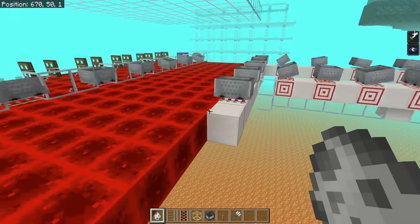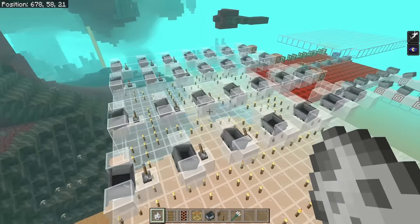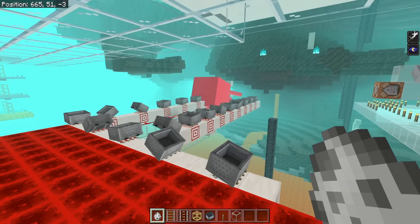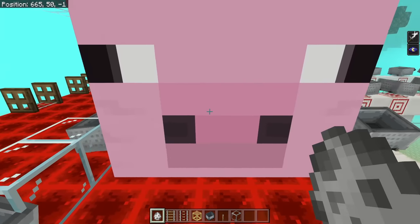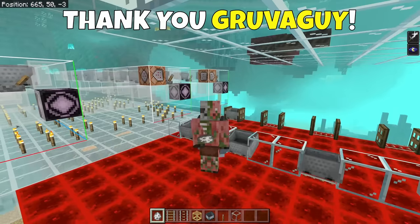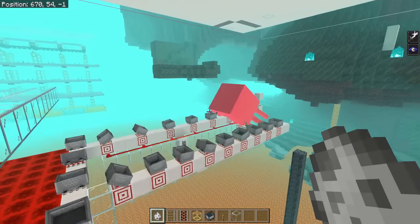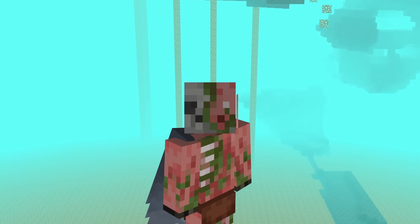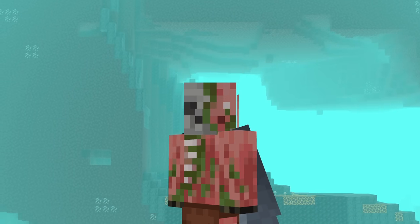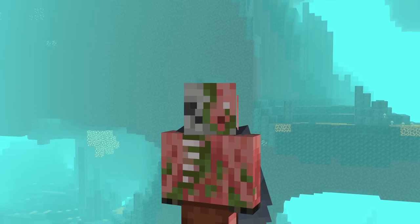Groove-A-Guy is the original discoverer of this minecart mob mover, and it is just so good — incredibly useful for ghasts especially because of their big hitbox, so you can get away with using very few minecarts. A huge thank you to Groove-A-Guy, and also thank you to Zipper for helping tweak and design parts of this farm. For your convenience, there is a full materials list down in the description. There's also a world download on my website, silentwhisperer.com, where you can download this world, check it out, and see exactly how it's built.